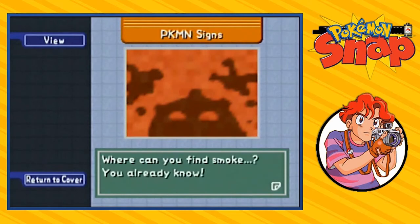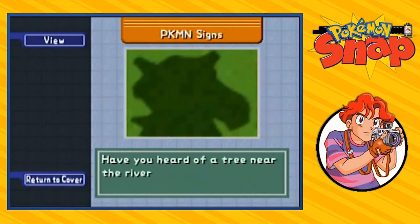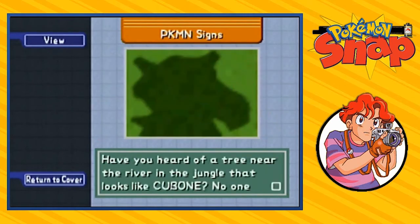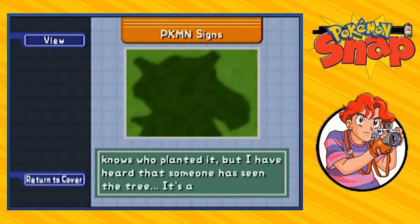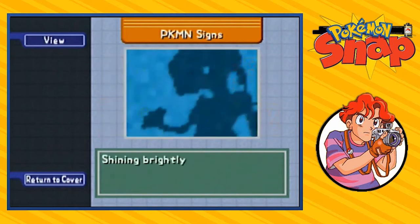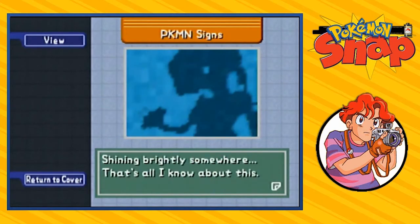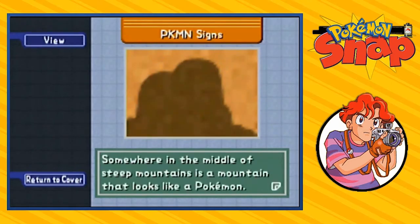Where can you find smoke? You already know — I want all the smoke. Now here we have the other three from the six. We got this one: have you heard of a tree near the river in the jungle that looks like Cubone? No one knows who planted it, but someone has seen the tree — it's a mystery. And then we got this weird looking one: shining brightly somewhere, that's all I know about this. And finally, somewhere in the middle of the steep mountains is a mountain that looks like a Pokemon.